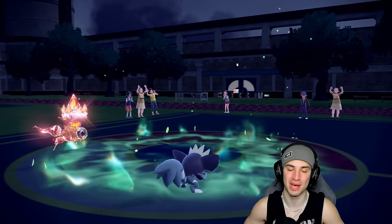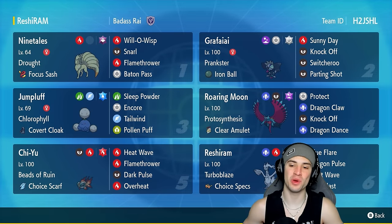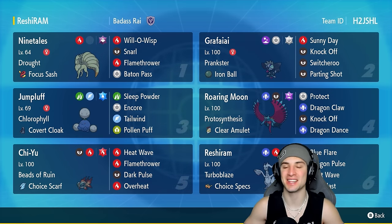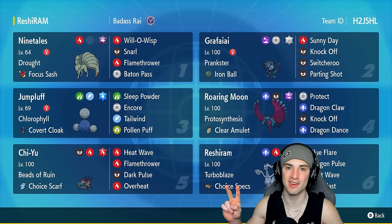Solid third and final battle — we go two and one with a winning record! Ladies and gentlemen, I present a winning record with this Reshiram team. Had a lot of fun using it today, pairing it up with Grafaiai and Ninetales for sun setup, then doing insane damage with Choice Specs. Huge shoutout to Grafaiai — Knock Off picking up that KO on Terapagos giving us the winning record. If you enjoyed the content, smash that like button and if you're new here click that subscribe button. You guys rock — spread positivity and I'll catch you on the next one, peace out everybody!